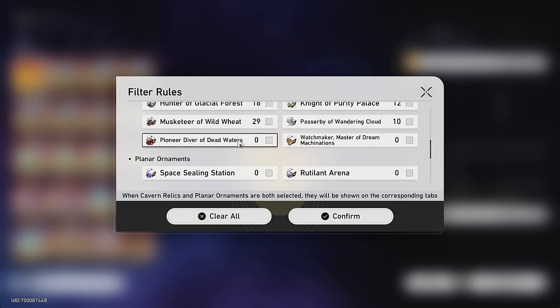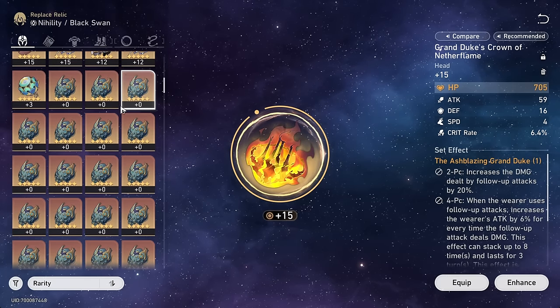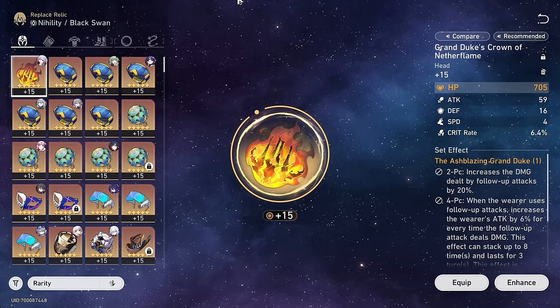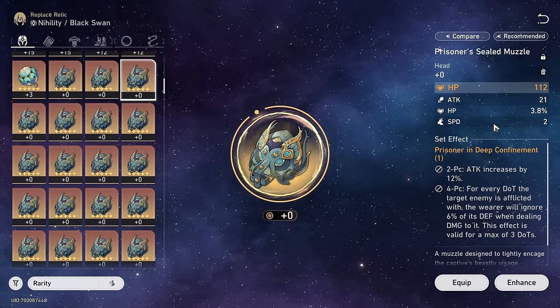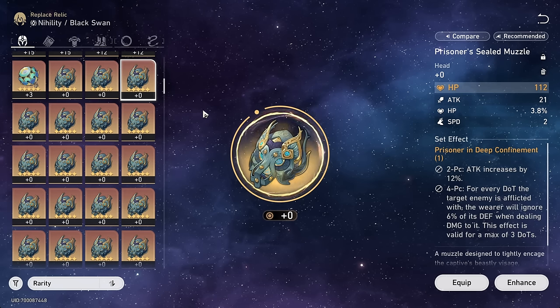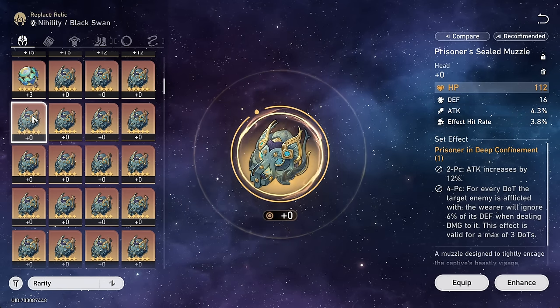I did look up these new sets, since I don't have them yet. Pioneer sounds like a decent general set for a lot of characters, as long as they can inflict at least one debuff and you have someone else that inflicts a couple others. Definitely not for a DOT team though, because it primarily increases crit rate and crit damage. The other one is purely break effect. The primary substats we're looking for are speed, attack percent, and effect hit rate — that'll actually be true for most DOT characters in general.